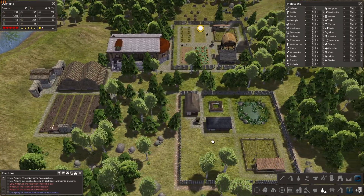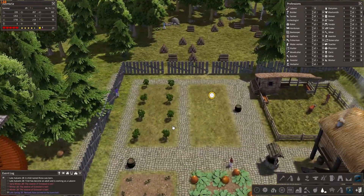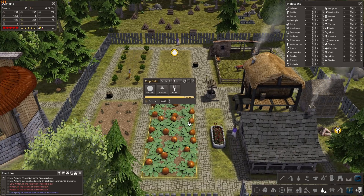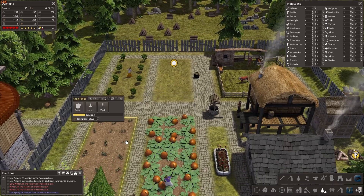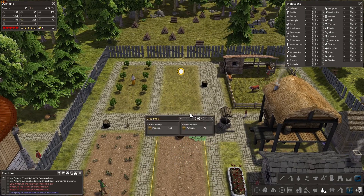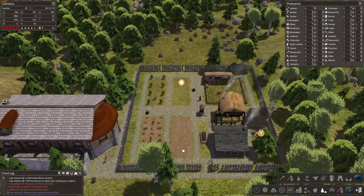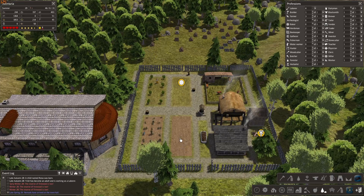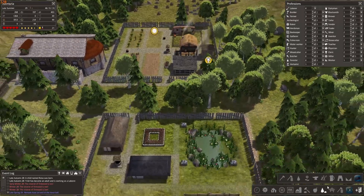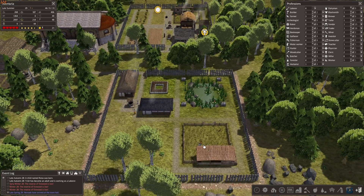Alright, some weird stuff going on. Okay there are our pumpkins — one worker is kind of enough. Let's see how many we get. Middle of summer — can we get another crop going or are we just going to leave it like this? Come on chickens, repopulate the area.